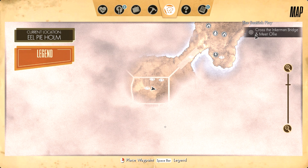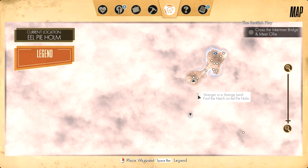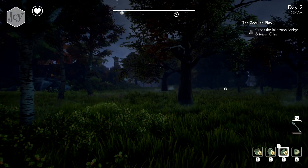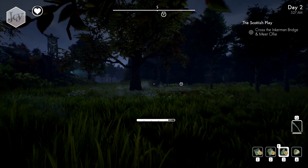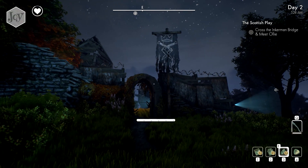Across the inclement bridge and meet Ollie. So that's south - 'Stranger in a Strange Land, find the hatch.' All right, that's down this way. Let's go try and find the hatch, because if we can find the hatch then we can find a place we can fast travel to.